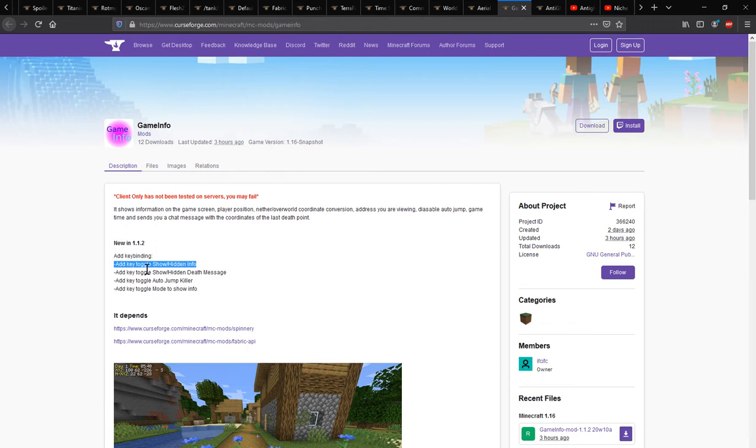As well as obviously showing and hiding the info, showing and hiding the death message, toggling auto jump, or obviously adding a key for toggling the mode to show the info, or for a toggle mode — all sorts of ways.